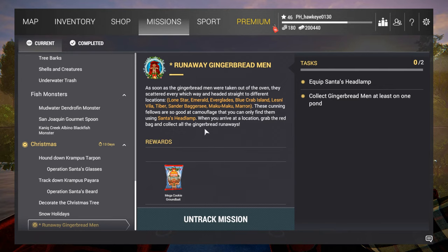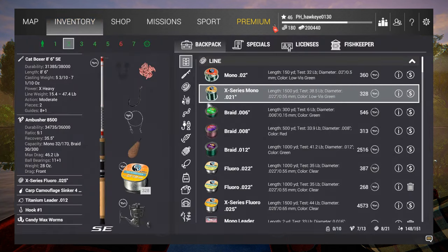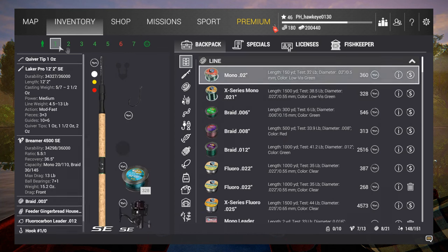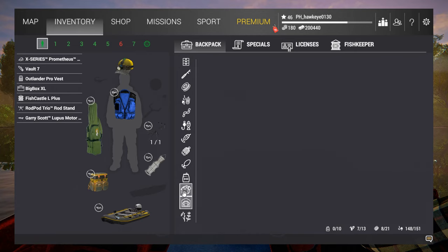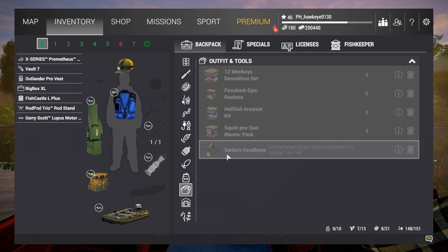I think what I'm going to do is go the cheap route and head for Lone Star — but actually I'm already at Emerald, let's try it there. That's where I was catching the dunce crappie. I was trying to do it at the Everglades and wasn't having as much luck. Let me go to my inventory and equip Santa's headlamp. I already acquired that with one of the other missions, so it should be in my backpack.